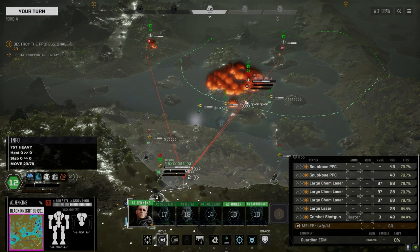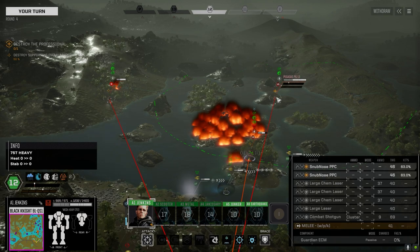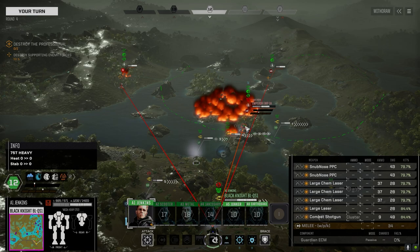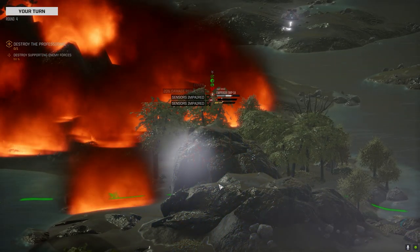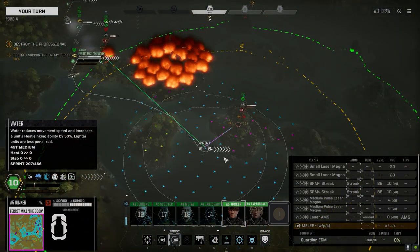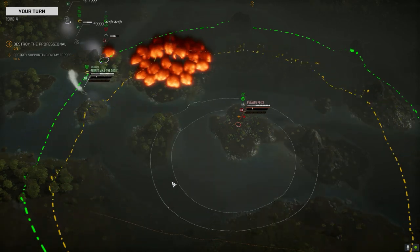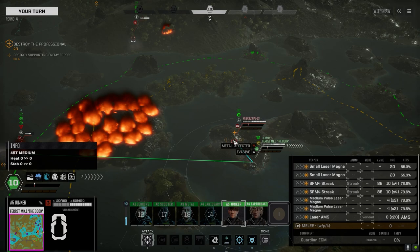The heavy streak PPC is actually shorter range than the large chem lasers — 540 meters instead of 600. And the snubs are at 780, so I just can't get the targeting on the guys I want. Going with the bigger weapons isn't necessarily going to give me what this thing needs. 600 meters seems like a lot but on maps like this it's nothing really. Which armor do you have? Garbage — nice.